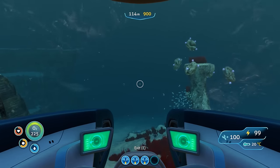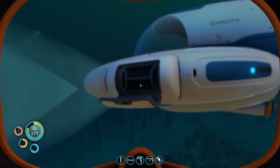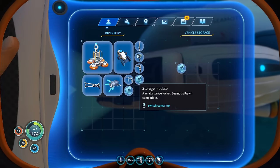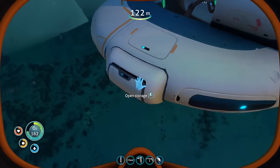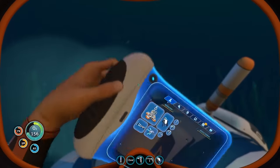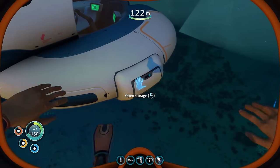Next let's take a look at the storage module. The storage module provides a 16-slot storage capacity compartment on a section of the Seamoth. It is notable that the storage module can be stacked for more compartments around the Seamoth. Each compartment will still have only 16 slots, but with four you will have a total of 64 slots available.